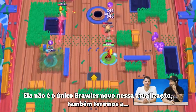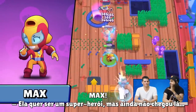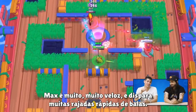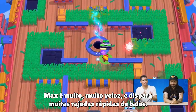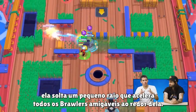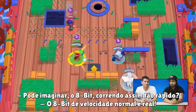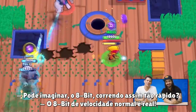That's not the only Brawler in this update — there's also Max. She wants to be a superhero but she's not quite there, so she drinks a lot of energy drinks and uses turbines to go super fast. Max is super duper speedy and fires a lot of quick bursts of bullets. Her super attack drops a little radius that speeds up all friendly Brawlers around her, so you can race across the battlefield. Can you imagine 8-bit running that fast? Normal speed, 8-bit is real.